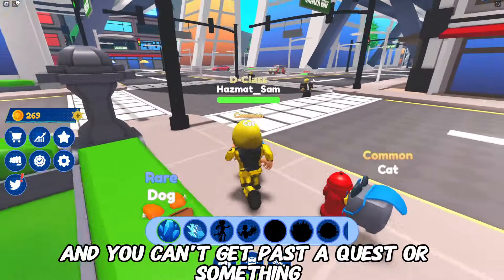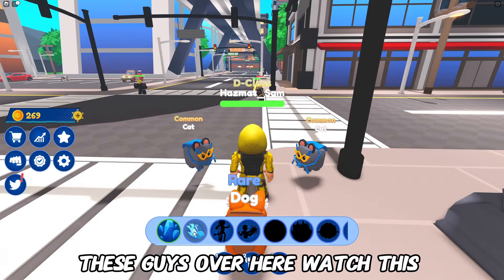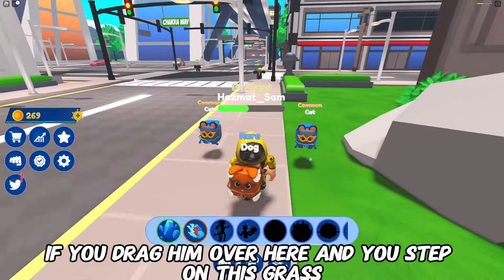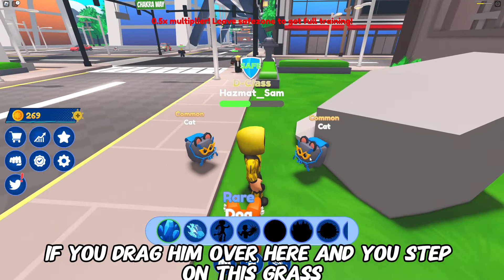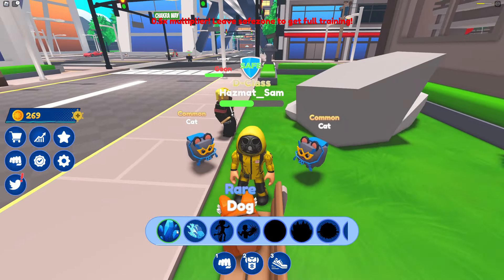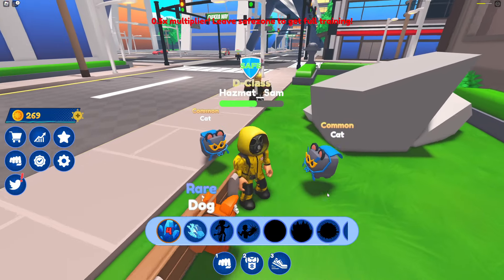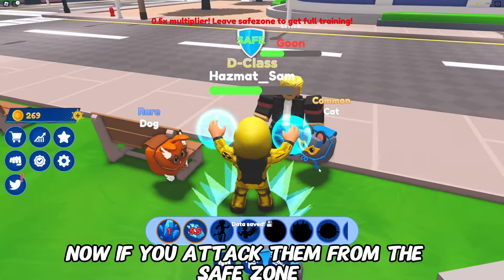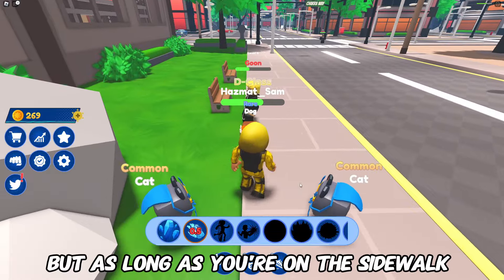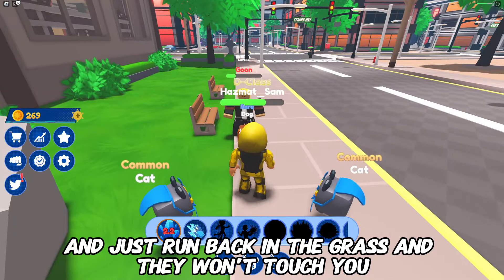If you need some quick gold and can't get past a quest, what I would advise is fighting these guys over here. If you drag him over here and step on this grass where it's a safe zone, they will stop attacking you. If you attack them from the safe zone, you won't do any damage to them, but as long as you're on the sidewalk you can hurt them. Just run back in the grass and they won't touch you — it's a really easy way to get gold!